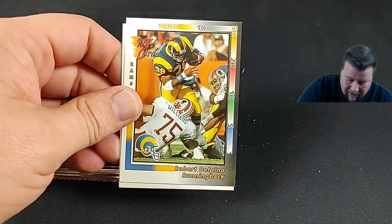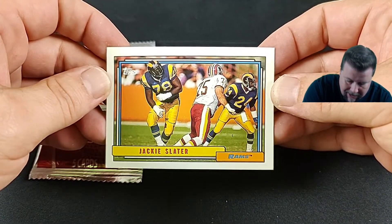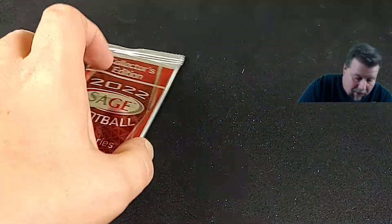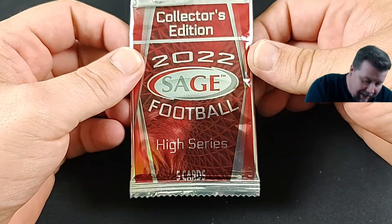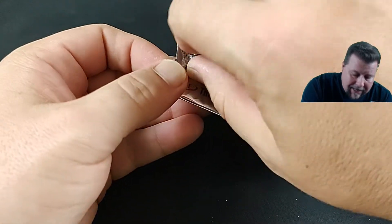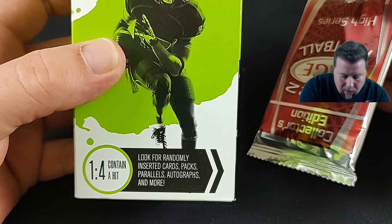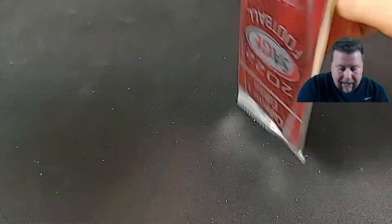Sam Grady, wide receiver. Robert Del Pino. Jackie Slater. All right, so these are cards from all different eras — Sage High Series Collective. Again, this box was four dollars and ninety-nine cents. And it says on the front: contains randomly inserted cards, packs, parallels, autographs, and more — one in four contain a hit.